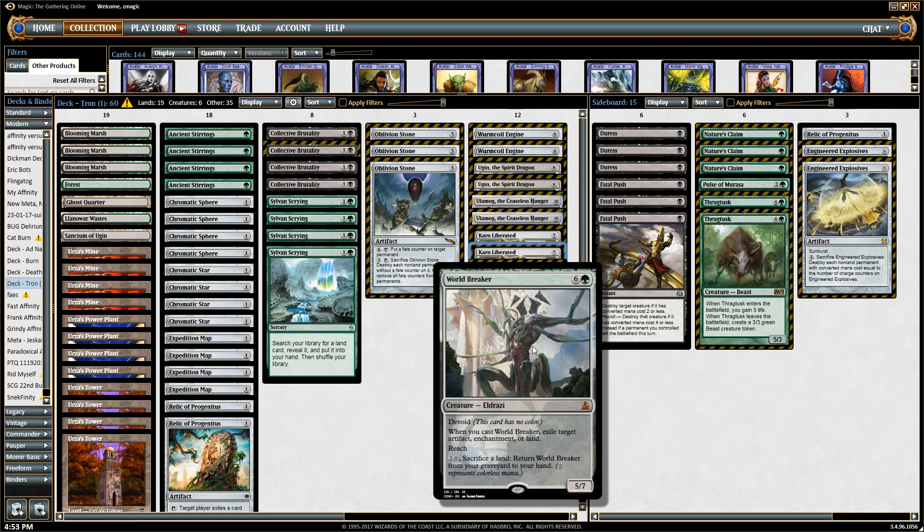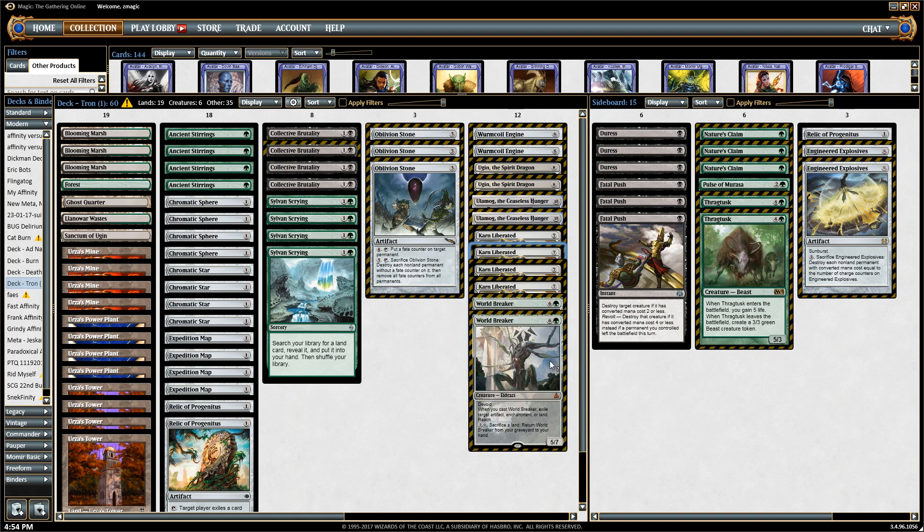The last threat is Worldbreaker — a sweet new card. It can be brought back by sacrificing your lands and paying some colorless mana, which Urza's Tower, Power Plant, and Mine produce. It can be found with Sanctum of Ugin and triggers Sanctum of Ugin. It has reach against creature lands, can exile lands, artifacts, or enchantments — very versatile. It's a good threat that also removes troublesome permanents on the other side of the battlefield.